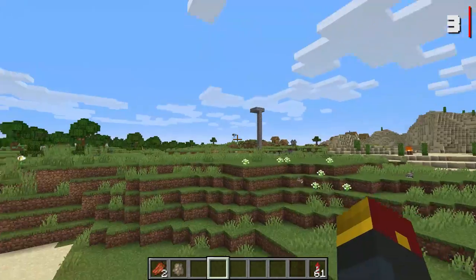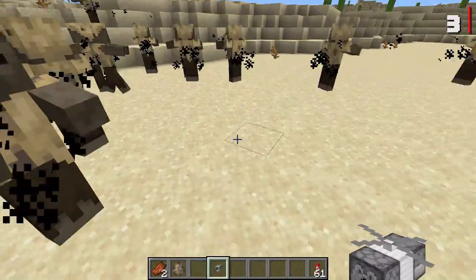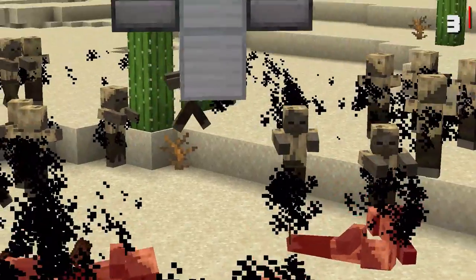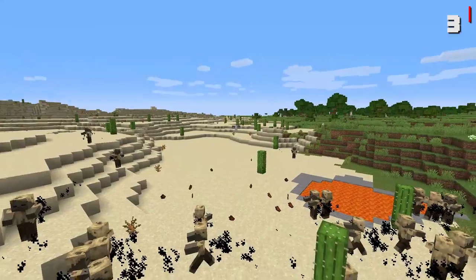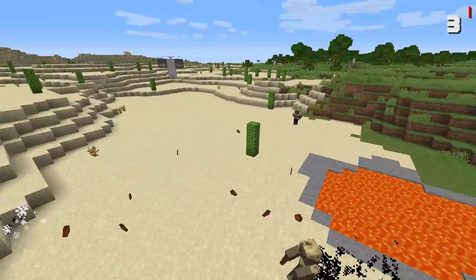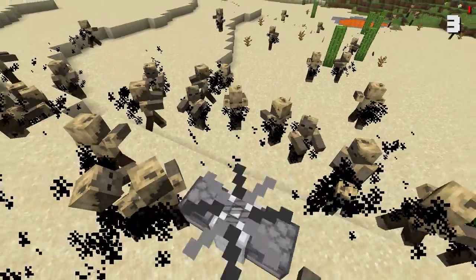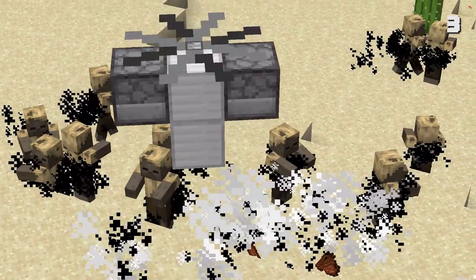Let's go ahead and bring him right on over. We got one right here — curious to see what happens if we spawn one nearby. Well, that's certainly not overpowered at all! Holy moly, look at it — what a mess! So much damage. Imagine having a couple of these puppies going off at the same time.